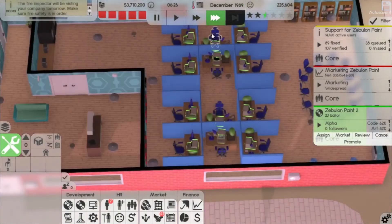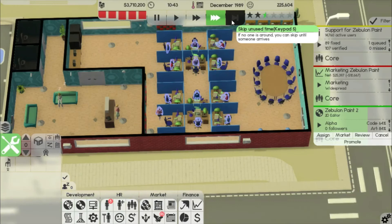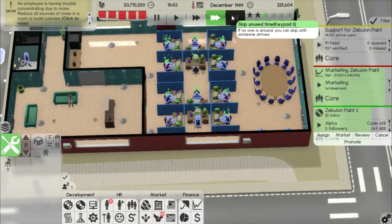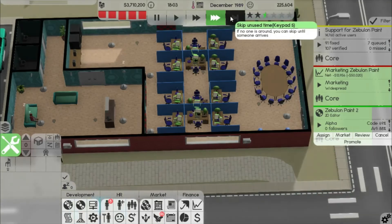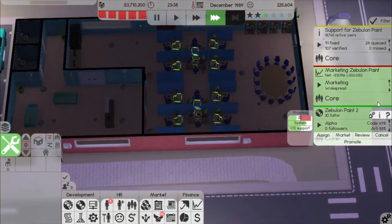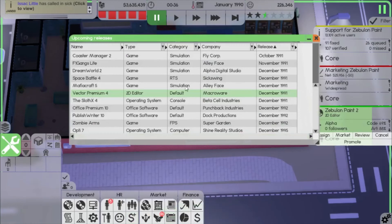I'll wait as long as I need to in order to release this without any competition. We could even start working on a different kind of program while we're waiting, or even a different kind of 2D editor — a third 2D editor that isn't a sequel to Zebulon Paint. It would take longer to develop but it would be a fresh start. We have plenty of money saved up overall that'll last until we need to release. Let's wait till the turn of the decade. We'll be able to upgrade our computers next decade too. Replace furniture in 1990 — yeah, in the 90s we get that computer, in 95 we get another. They added a new RGB computer too — better environment and less noise in 2015.